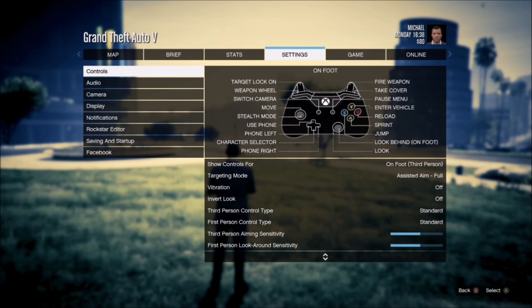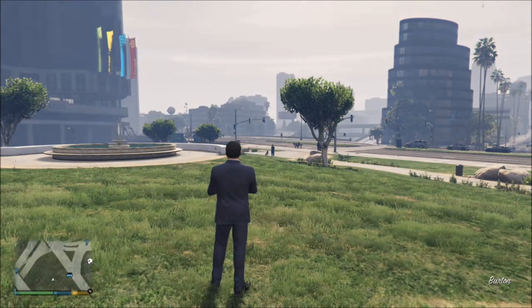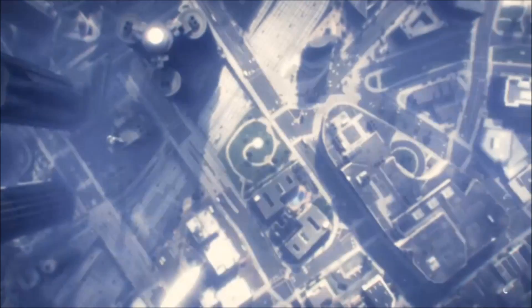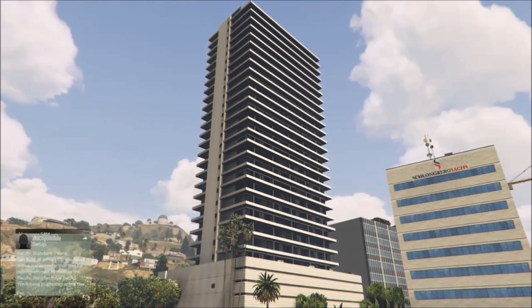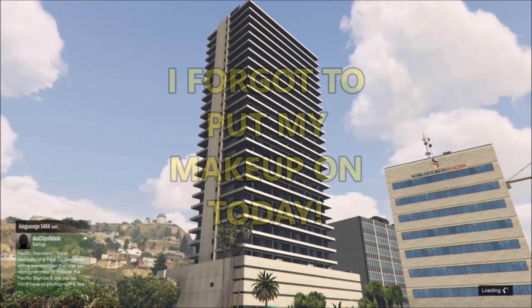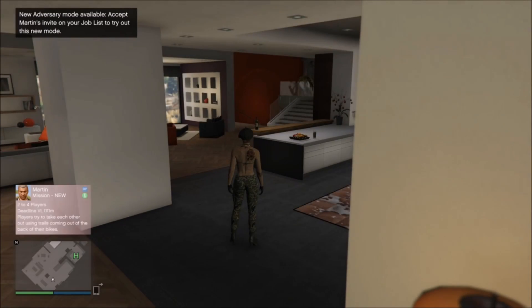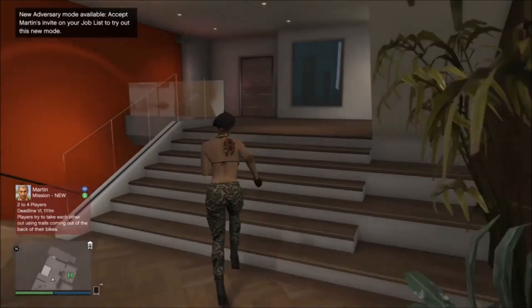We're going to go ahead and check to make sure I'm on Assisted Aim Full, and I'll just change it a little bit to make sure we change back to it. When I back out, it saves and we'll reload online. You can reload online or story mode by using the D-pad. This did take a couple of minutes to load back into online, so I clipped that out. I'm going to show you that even though I have changed it in story mode and loaded back into online, it still does not work.